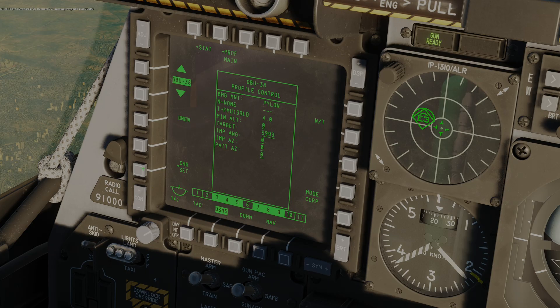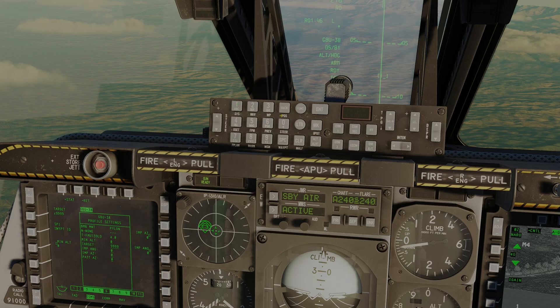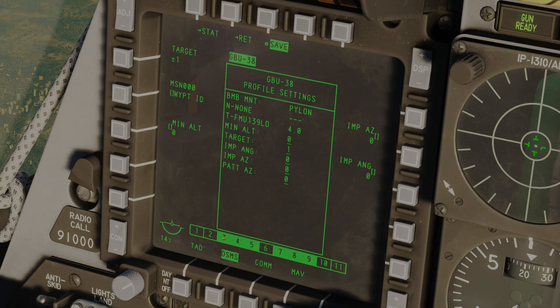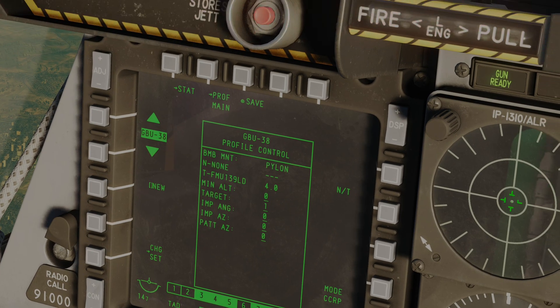I'm not sure what P-attack azimuth is. Going into Change Settings, you can see we can set most of these but not P-attack azimuth. You can see the Target field and the identifying information for that target. Normally you'd leave it on 9999. For example, I could enter 1 into the scratch pad, hit Target, and you'd see the profile now targets waypoint number 1 — it confirms the name of that waypoint — allowing us to attack independently of the SPI. If we created multiple profiles with the GBU-38 we could set a bunch of targets, cycle through those profiles, and do multiple drops in a single pass, though it's a little complicated. At the bottom you have confirmation of which pylons this weapon is present on. For the first attack I'm going to return and use the basic settings, keeping it as simple as possible.